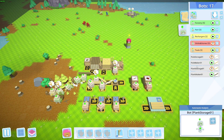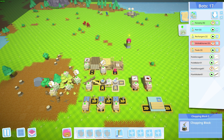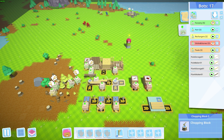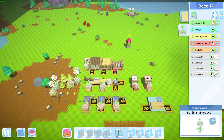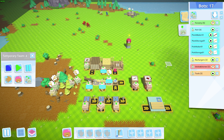Both the plank and pole bots wait until their hands are full before dropping off — that's the pole and plank production line. We'll eventually have a third item here called pegs, which we haven't unlocked yet, but I've prepped for it. It takes poles and turns them into pegs, which are used in various recipes.